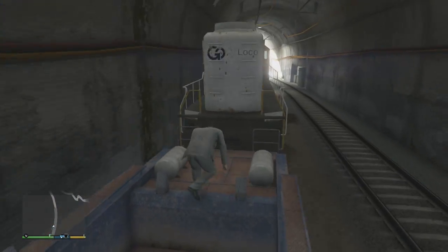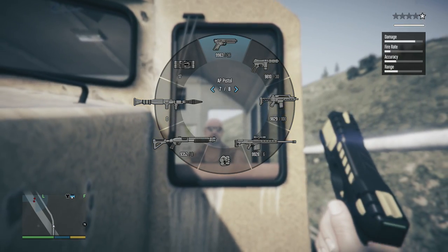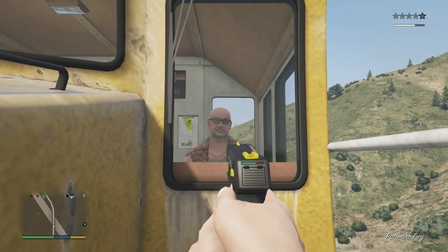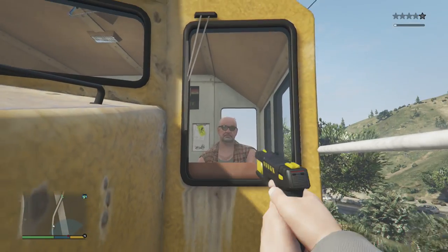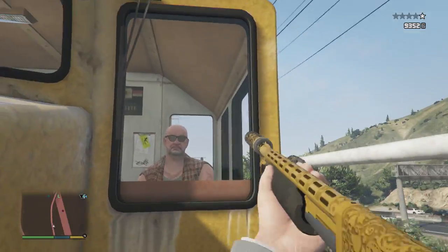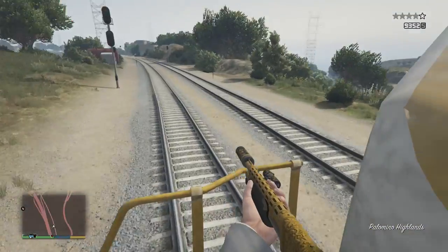That was some sick parkour. First you need to actually stun gun the driver. The stun gun is the gun right at the very end. It actually glitches through the glass, and you have to do this about three times. There we go — third time. After that you want to kill him, like we just did there.